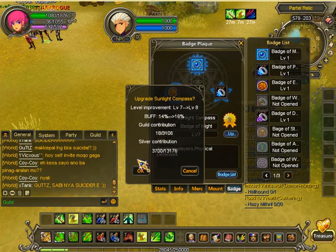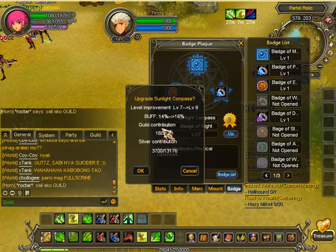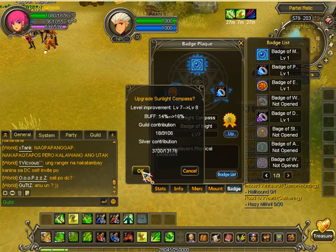It's going to say guild contribution and silver contribution. Basically it wants to use — 18, sorry — guild contribution, and 3.7k silver, and if you do, press upgrade.